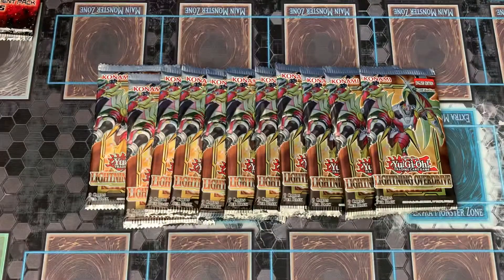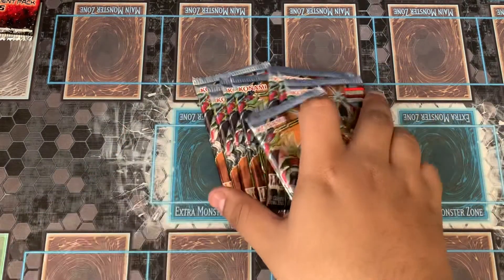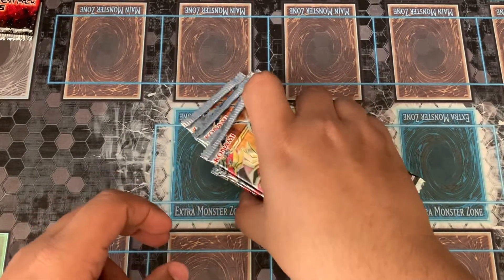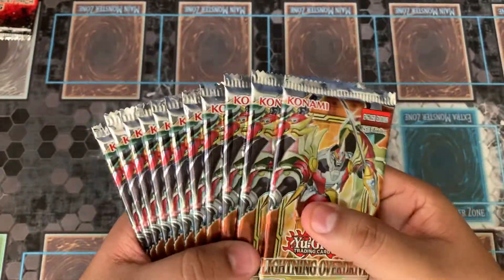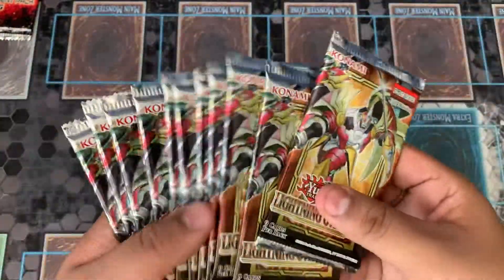Utopia is just getting a lot of support in the future. We got a structure deck coming out — we don't know about the TCG release, though I kind of highly doubt it because of Dragoon — but we are getting some in the new upcoming Battles of Legends set, which is actually pretty cool. So enough of that, let's get to these pack openings.